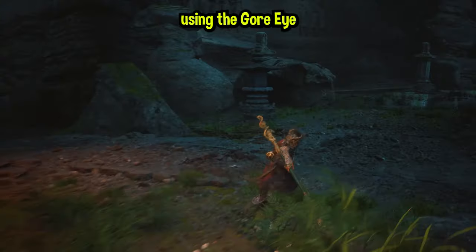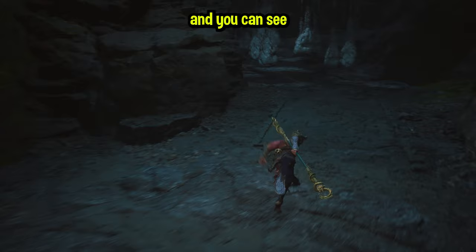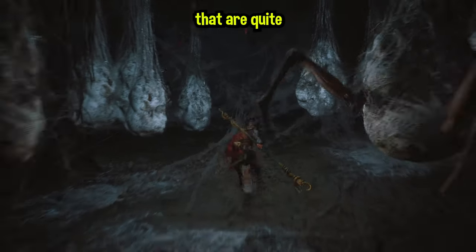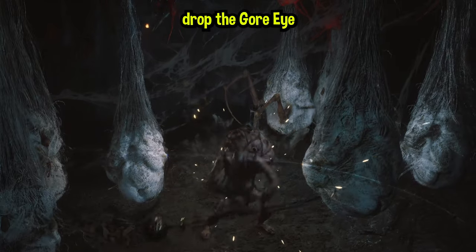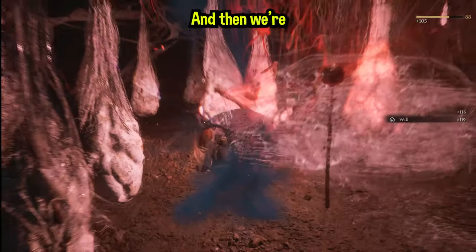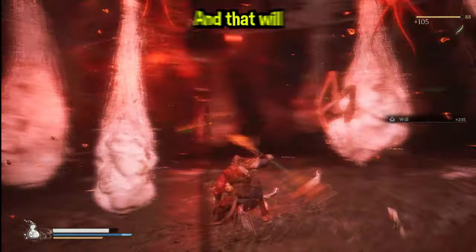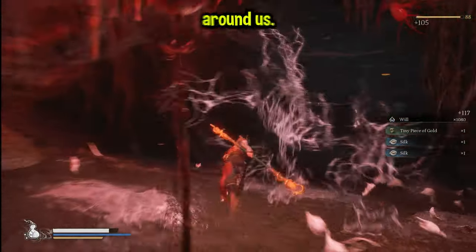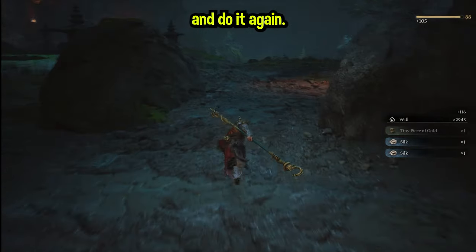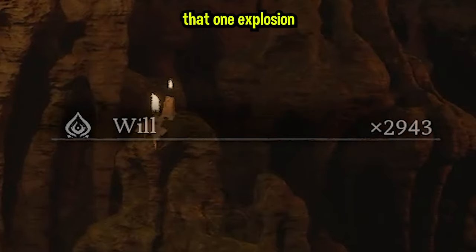We are going to be using the Gore-Eye Daoist technique. You want to run over to where all these spider sacks are — if you walk in you'll see two that are quite close together. Drop the Gore-Eye Daoist staff right here, then transform and instantly explode. That will kill everything around you. Then just head back towards the shrine, rest, and do it again. As you can see, we got 2,943 will just from that one explosion.